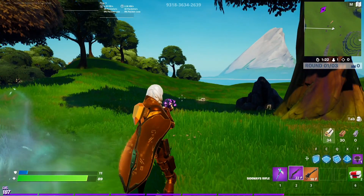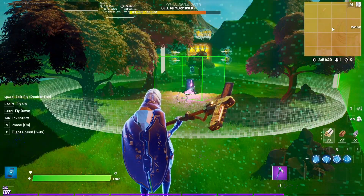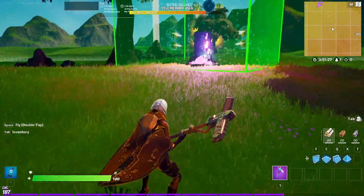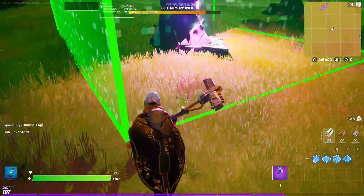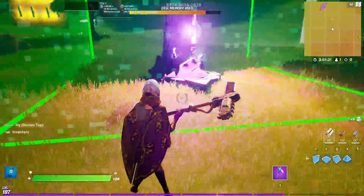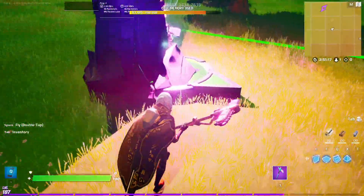This is what it looks like in-game, so let's see what it looks like mechanically. Now we're onto the mechanics section. Despite only using three channels, it does use quite a multitude of devices. The most important one is absolutely the mutator zone, since this triggers the whole event.